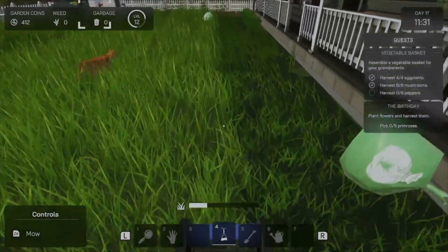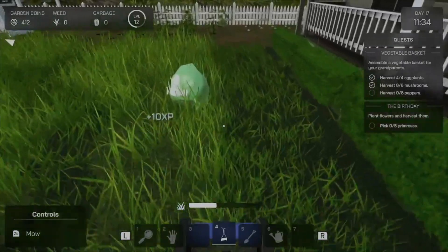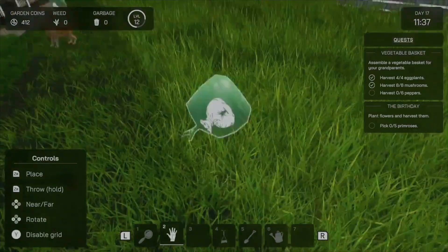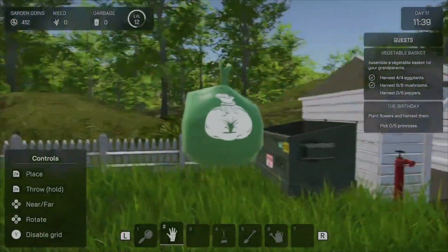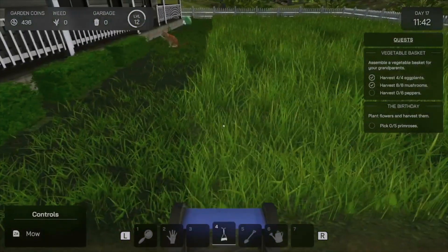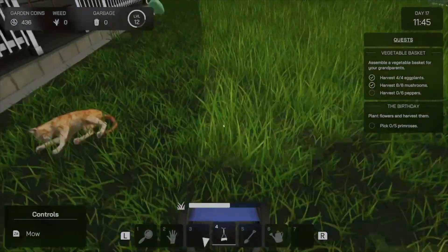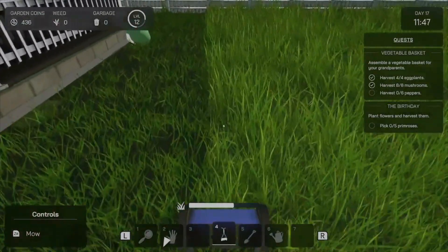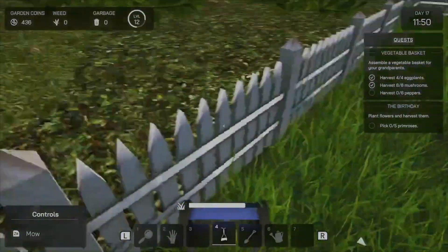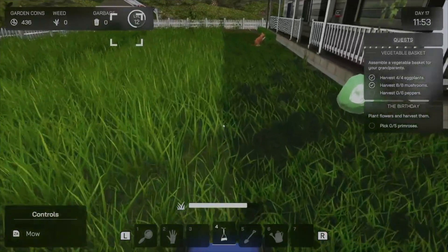I feel like I have to say this for a lot of third-party games, but Garden Simulator struggles a bit on the Switch. I notice it most when I'm mowing the grass — blades of grass are constantly popping in and popping out. It just makes it hard to know where I need to mow next or where I've already mowed, and it just takes you out of the experience. For a game that's really built around getting you into it and buying into the whole aesthetic, the constant pop-in and out and the frame rate drops all just break the immersion a little bit.